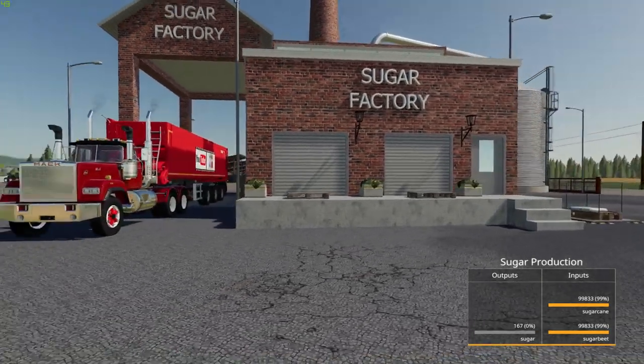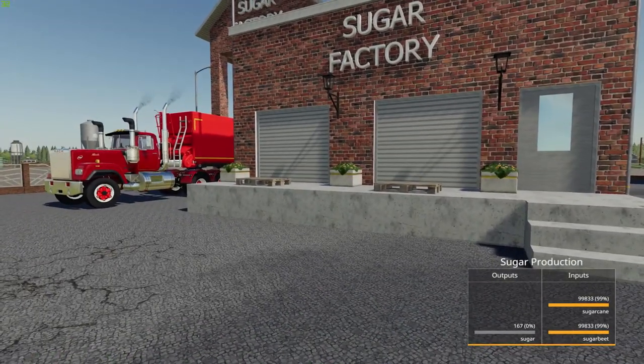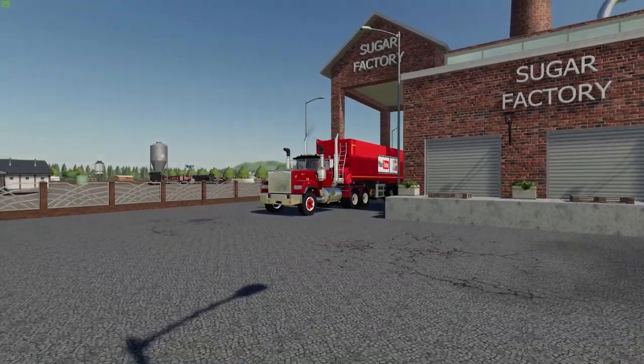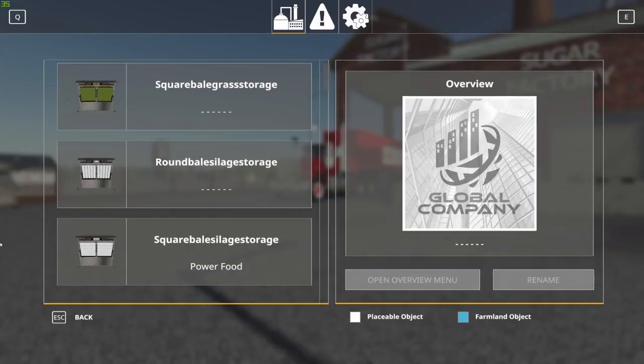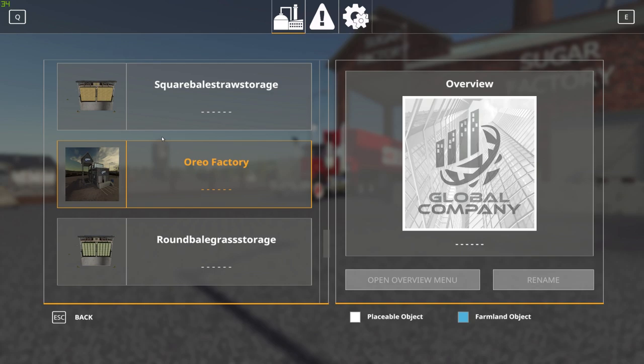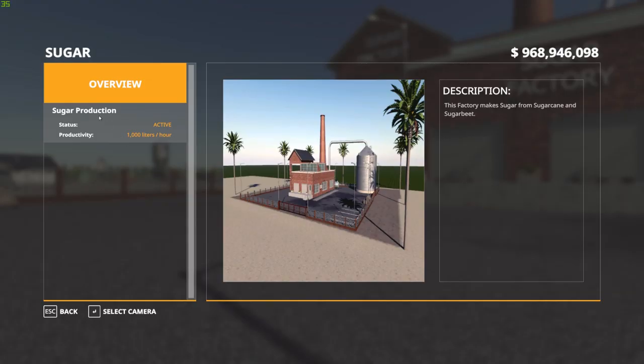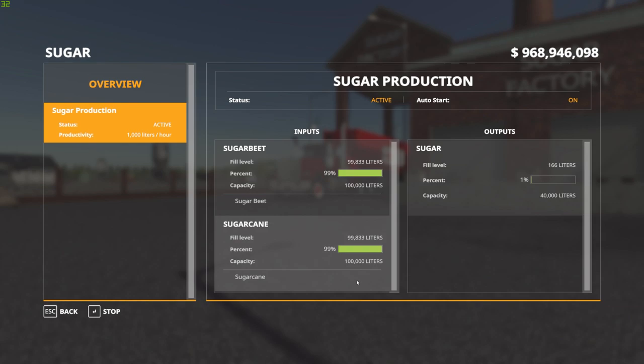If you're not familiar with the Global Company stuff, when you come close to the factory you'll see a little script open in the bottom right-hand corner showing you how much of each thing you have in there. You can also activate this by pressing left control and G when you're out of a vehicle — it'll bring up Global Company. Just go ahead and look for the factory you want, click on it, go to the overview screen, click on sugar production and it'll show your amounts. Note: you cannot buy inputs from this factory — you have to supply them yourself, unlike most Global Company factories.